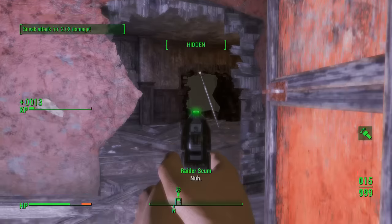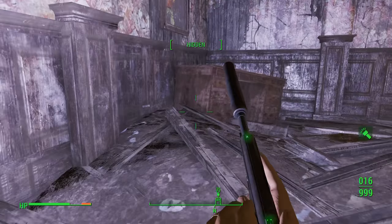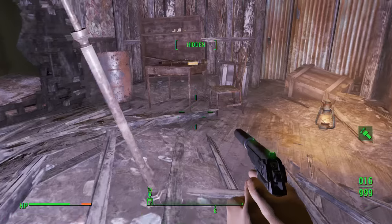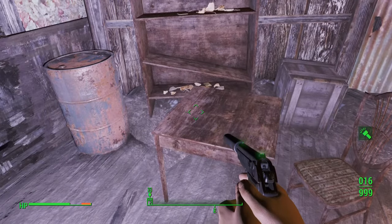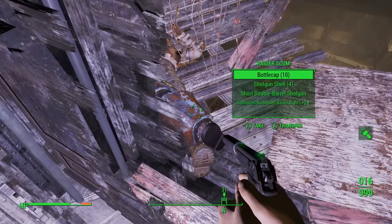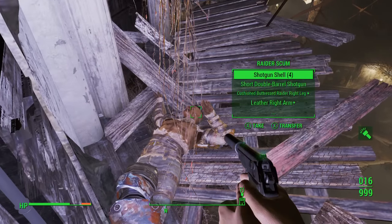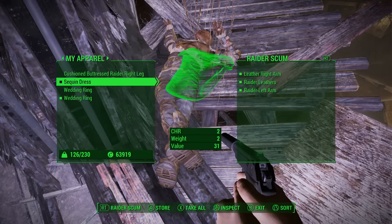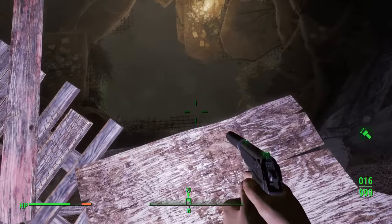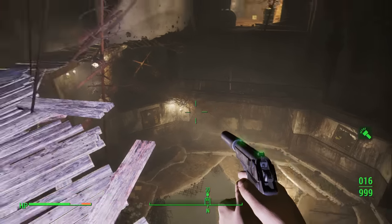I'd suggest crouching here, and when you open it up there's a guy right there — go ahead and shoot him, get the sneak attack bonus, and kill him. There's some decent stuff to loot here, nothing amazing. You won't usually be able to loot his body if he falls down the way I just did — take your armor back.